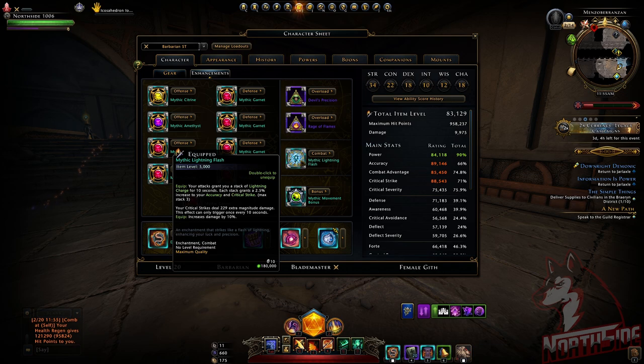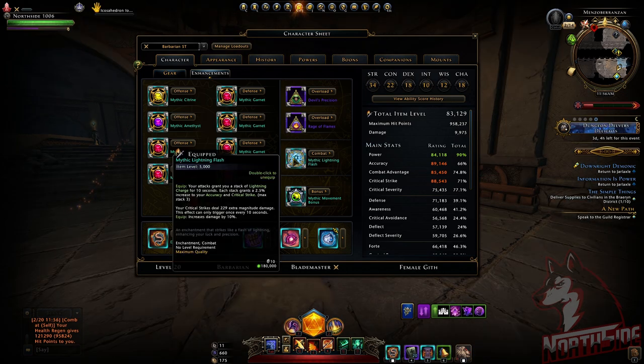Mythic Lightning Flash — here we go. Looking at the enchantment at maximum level, attacks now grant a stack of lightning charge for 10 seconds. Each stack grants a 2.5% increase to accuracy and critical strike, meaning 7.5% at maximum stack 3. So 7.5% increase to accuracy and critical strike.